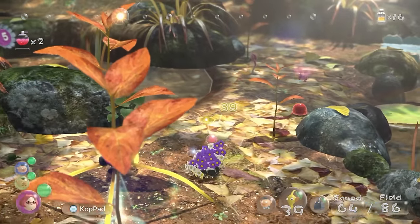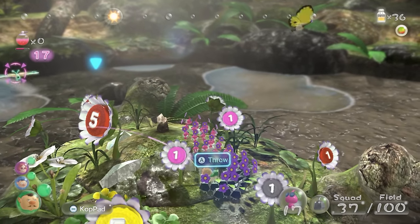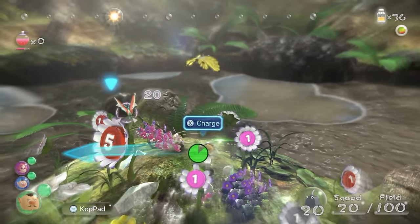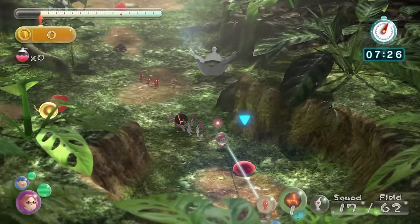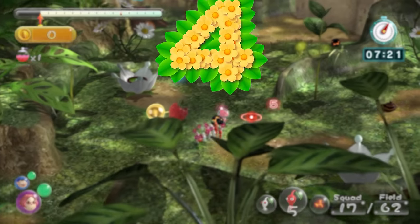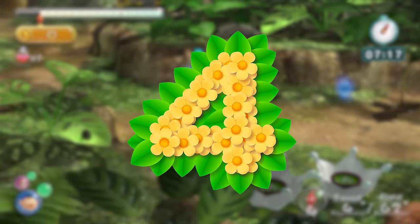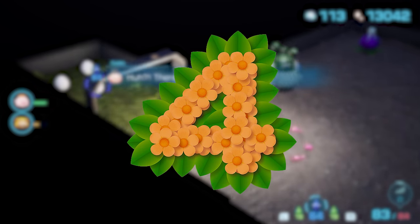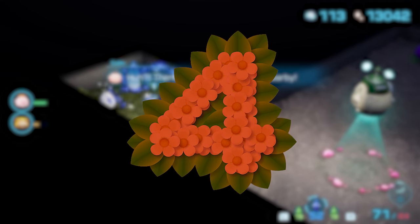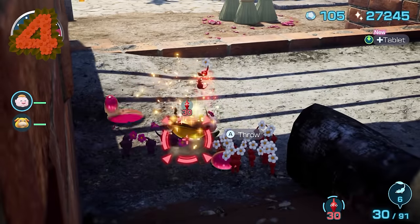Pikmin 3 does also have spray drops, but they're incredibly rare. Instead, they're used more commonly in mission mode to provide easy sprays. Pikmin 4, however, doesn't require these kinds of shenanigans to get sprays. The game will just throw sprays at you constantly, thanks to Egg Luck, Ice Pikmin, and a bunch of other random stuff.